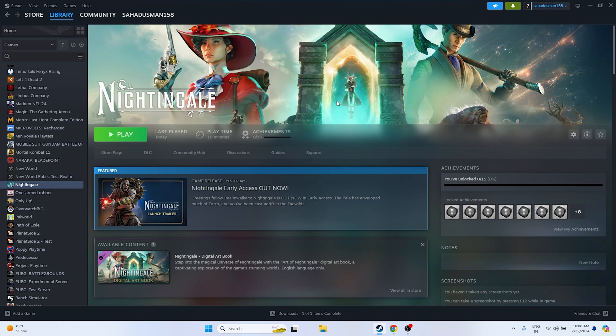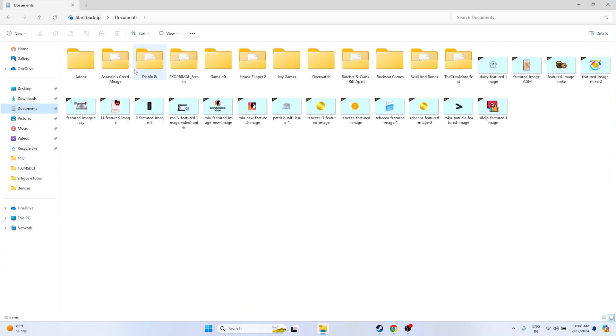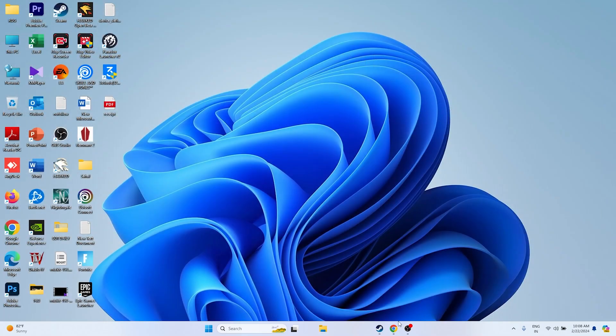The next step is to delete the saved game file. Open File Explorer, navigate to Documents, and find the Nightingale folder. Delete it. Keep in mind you will lose all your game progression, but this workaround has worked for many users, so it is worth trying.